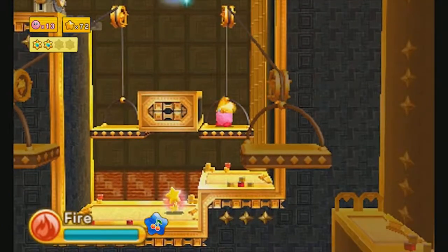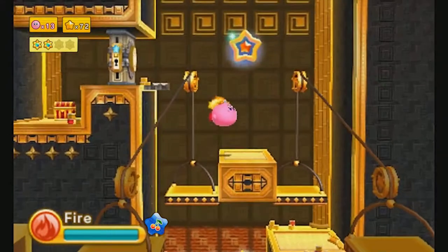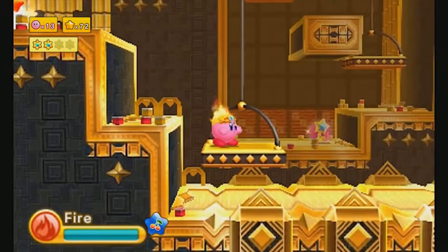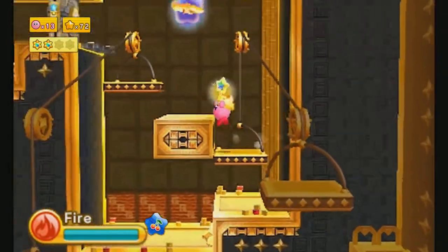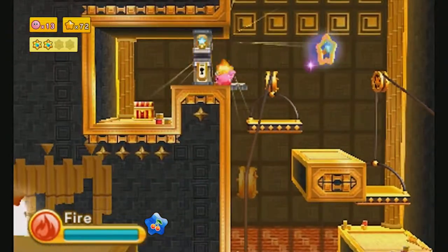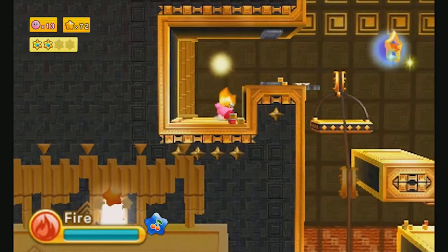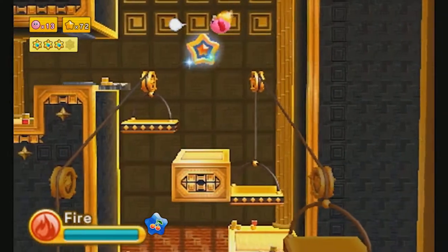We need to lower this platform. What we need to do actually is go back here, raise that platform, and then go into the background. Now we can use this key to unlock that door because we have access to it. Usually when there's four sunstones in a level it means a Hypernova section. But this one has four and they're actually four different unique ways to get them — well, I think every single one right now has used a key, but hey, unique in a sense.